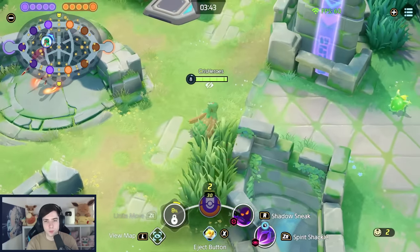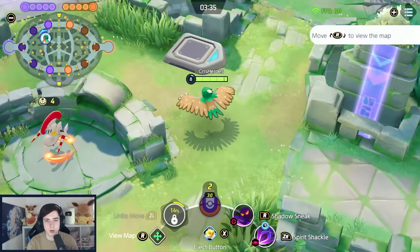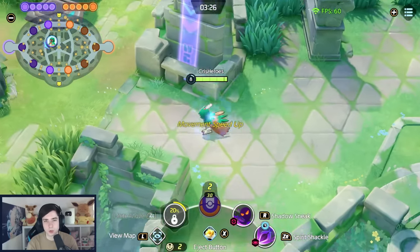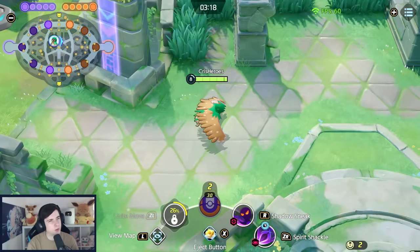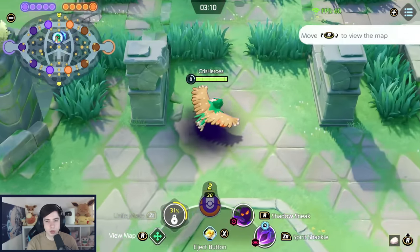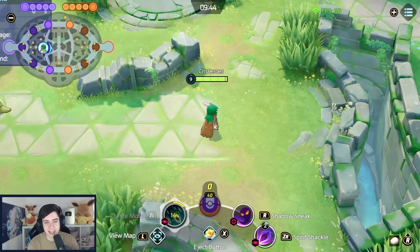If you're too far away from any opponent, the shadow stays around you until you get close enough to an enemy and then seeks them out. It can also be used against wild Pokémon. Shadow Sneak also gives you a big movement speed boost when you press it — this is why you don't necessarily need X-Speed. It functions like a shorter version of X-Speed with a much lower cooldown, so you can always use it to escape scenarios as well.